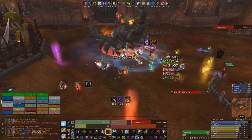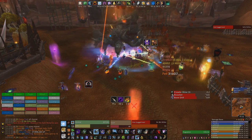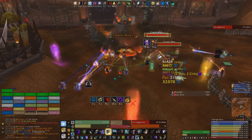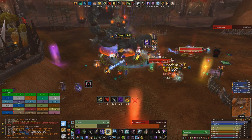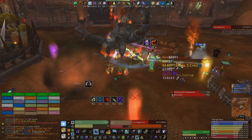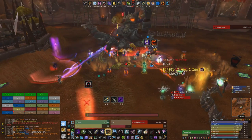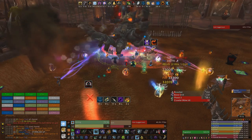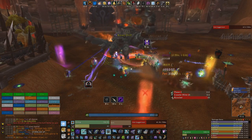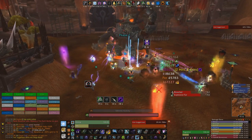If you're using A Murder of Crows, use it on cooldown, but only on enemies that will live for its full duration. Make sure Serpent Sting is applied to the target — from then on it will automatically be refreshed by Cobra Shot. When you have the tier 16 4-set bonus, you may find you're casting so many Explosive Shots that Serpent Sting falls off before you can Cobra Shot; if this happens, manually reapply Serpent Sting. Glaive Toss should be used on cooldown if you're using it, and if possible, position yourself so that it hits multiple targets on the way to its final target for extra damage.